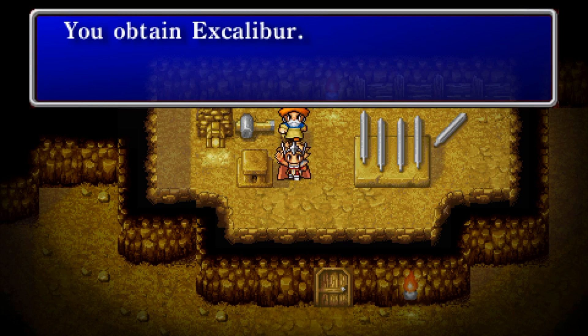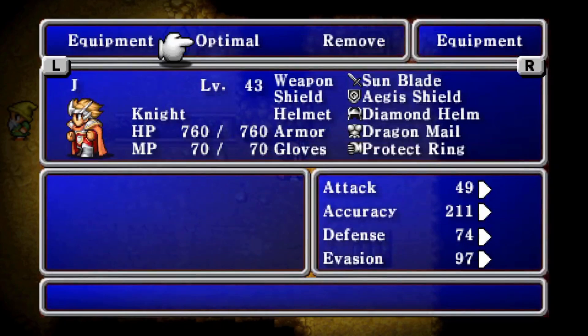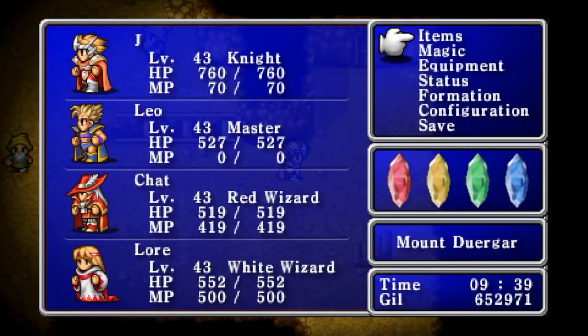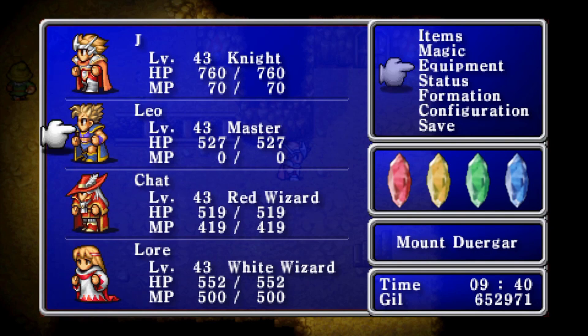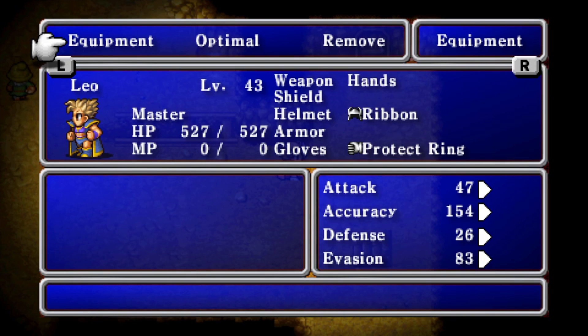Go ahead and equip that. I think we've got three ribbons — I don't think there is a fourth one in the main game. There might be another ribbon in the bonus dungeons, but not a fourth one in the main game. We could go into the Temple of Chaos now and just beat the game, but that's no fun, right? We want to see all the craziness in the bonus dungeons.